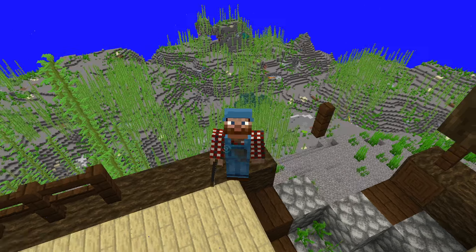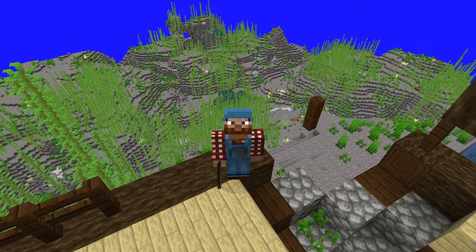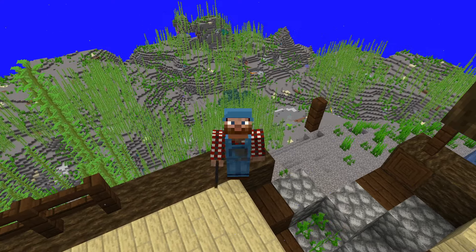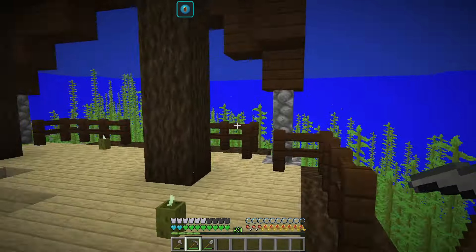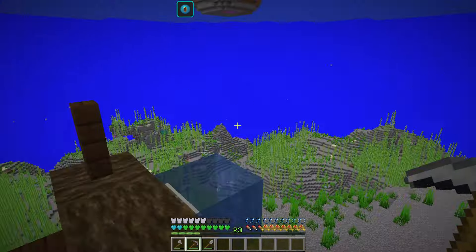Just above my head there's some dark prismarine — there were some prismarine bricks, but I vein-mined them with my pickaxe and got rid of them. I also lit up four of the spawners that were there for the drowned, and there was a barrel in there with some goodness that I went ahead and looted.